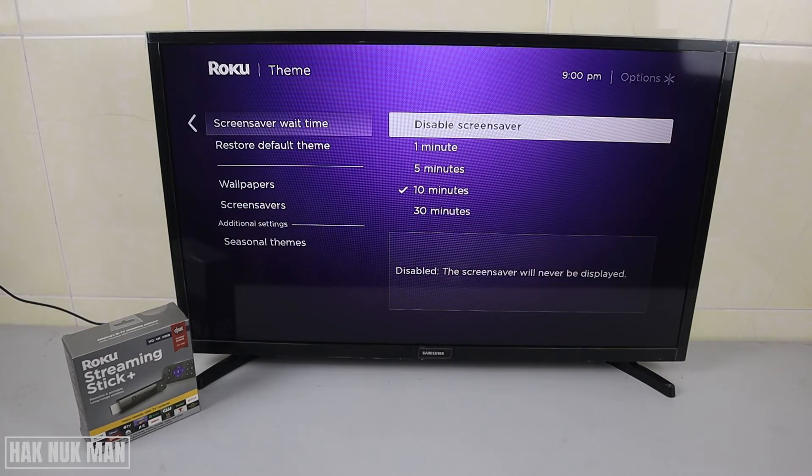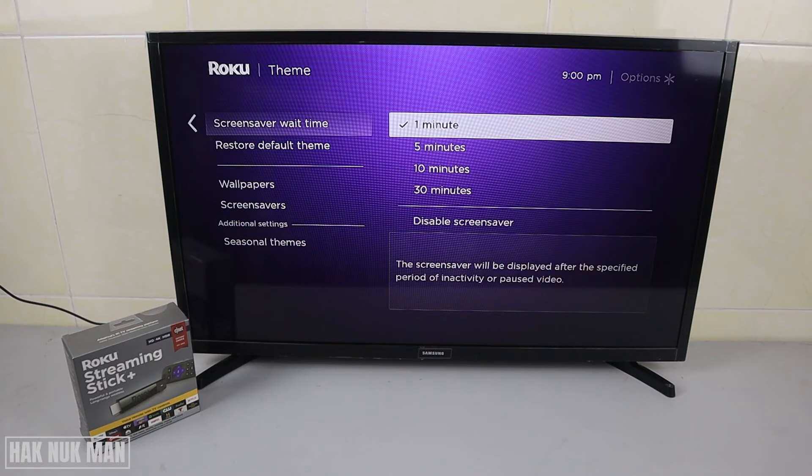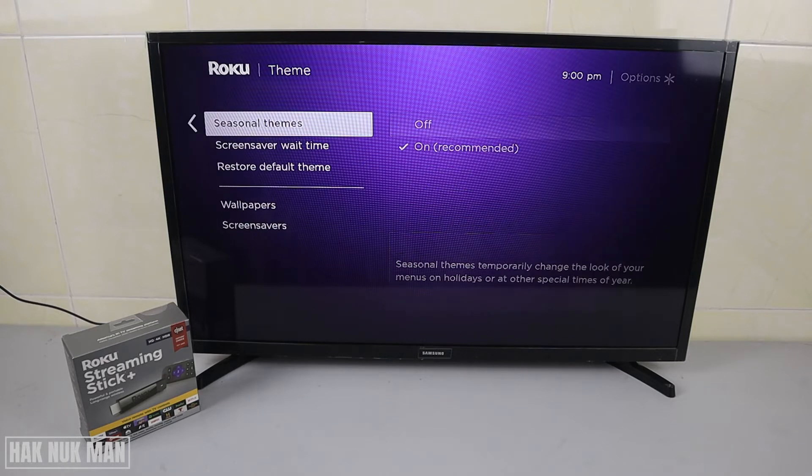You can choose to disable the screensaver, or choose from four other options: one minute, five minutes, ten minutes, and thirty minutes. For example, I'll choose one minute.